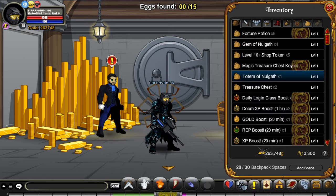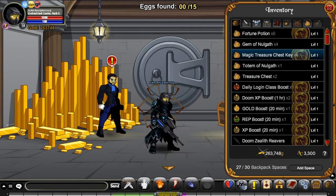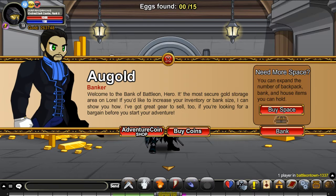So we'll bank these, leave the totem. We'll just leave these - I was doing that for quest XP. We can sell them. Fortune potions, we can bank those. And we'll just do all this now.